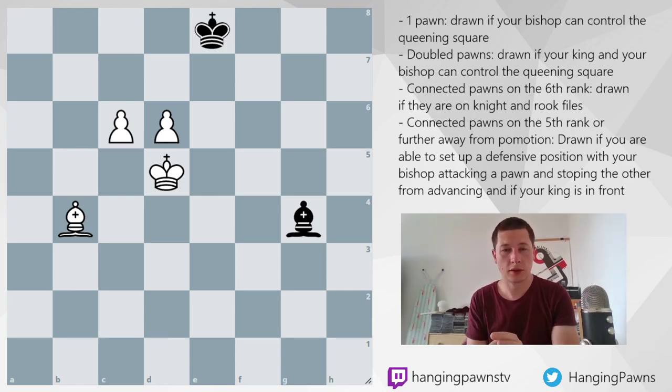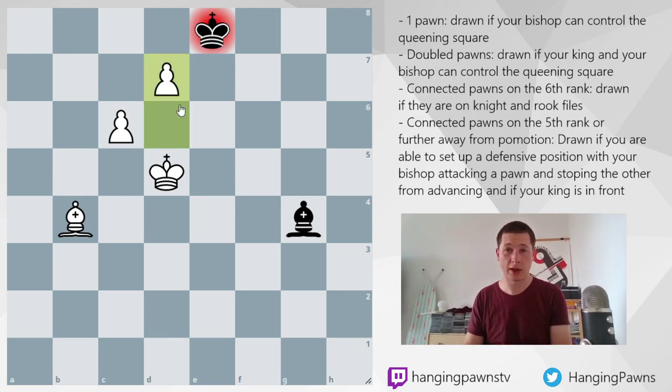Connected pawns on the sixth rank are winning no matter where the defender's king is and where the defender's bishop is — there are no perfect defensive positions, unless the pawns include the rook file. So this position is simply won for white. What we don't want to do — and this is a general rule you can remember — is move your pawns. You never move your pawns. In this exact position, if you play d7, bishop d7, cd7, king d7 — draw.